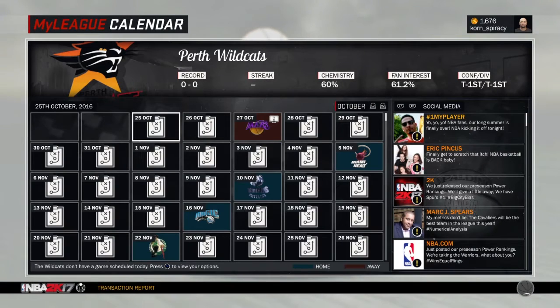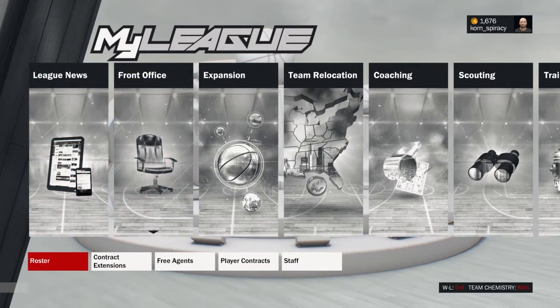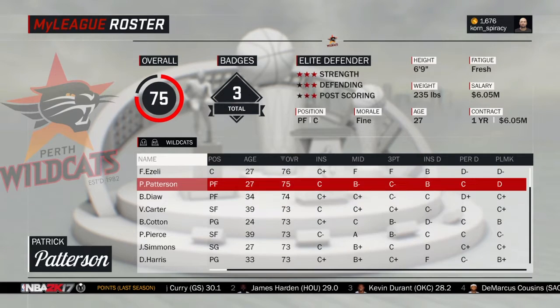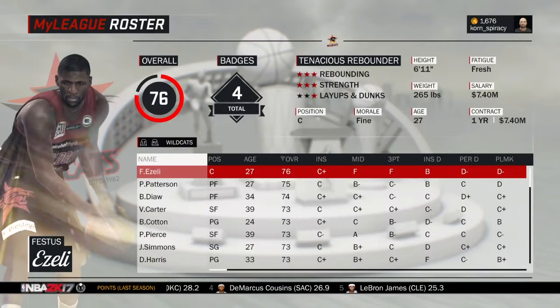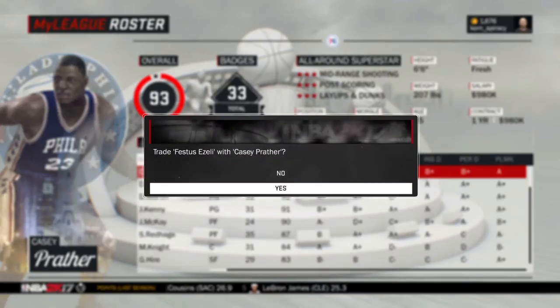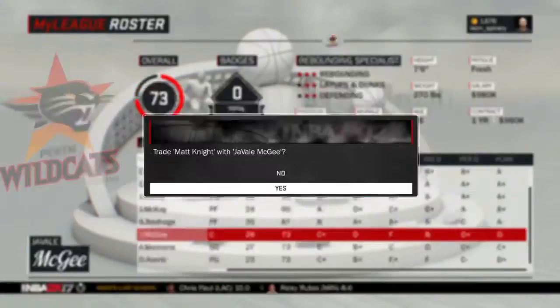Now we need to build the team. Press circle to pull up the menu, then go to front office and then roster. The team is just full of random players right now. What we need to do is trade for the Perth players who are currently all assigned to the Philadelphia 76ers. Press X on the player you want to get rid of, choose trade with another team, press R2 a couple of times to find the 76ers, and then press X on the player you want to trade with.